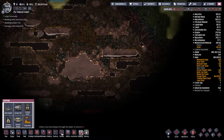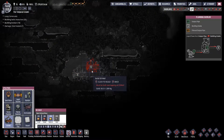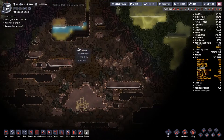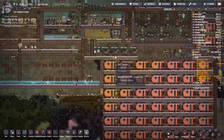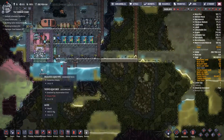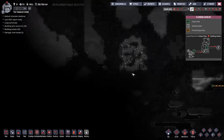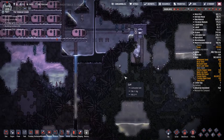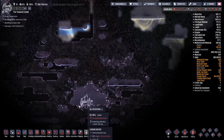That requires - what - utilities, oil well. And it needs water, which we have some down here, but I don't particularly want to use the water that's up there. We'll figure something out.